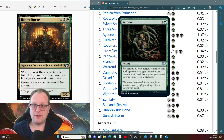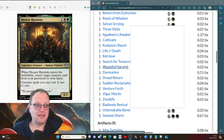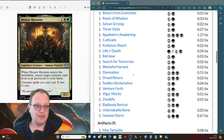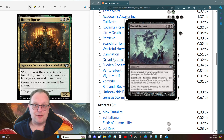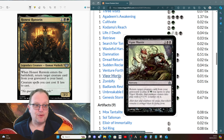Retrieve lets us return one target creature and up to one target non-creature permanent card from our graveyard to hand, then we have to exile it. Search for Tomorrow for land ramp. Wasteful Harvest lets us mill and get a permanent back — instant speed, quite nice. Damnation to control the board. For reanimation: Dread Return, whose flashback is especially useful if Belladross is in play. Sudden Reclamation puts the top four cards of your library into the graveyard, then returns a creature card and a land card from the graveyard to hand.